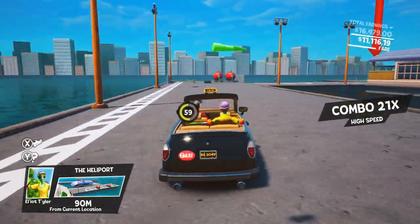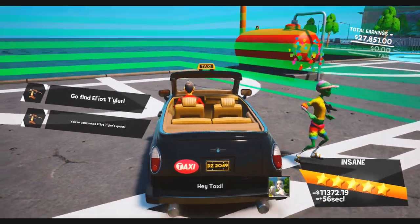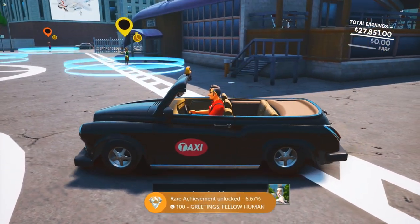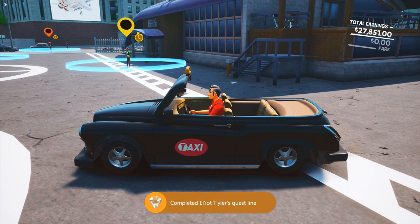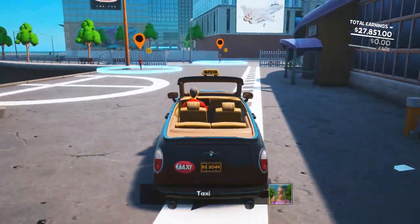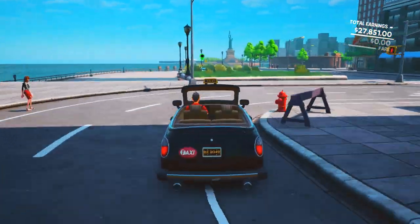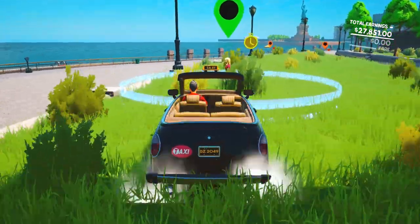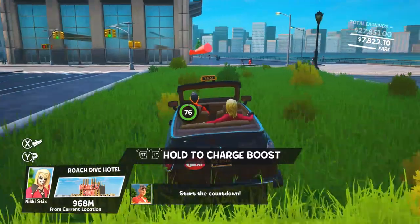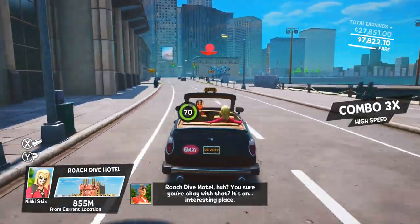Once we drop Elliot off at the heliport, you should get the 'Greetings Fellow Human' achievement for 100 Gamerscore for completing Elliot Tyler's questline. From here we're going to do the Nikki Sticks questline. She's going to be over at the shoreline near the Statue of Liberty area, so head over there and hug the shoreline — she's going to be in the grass right over here.